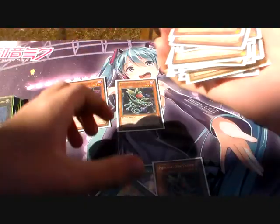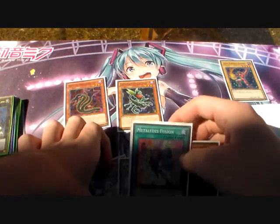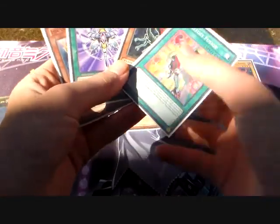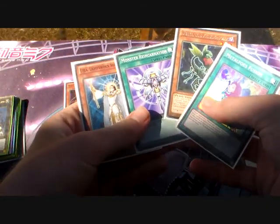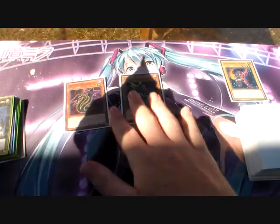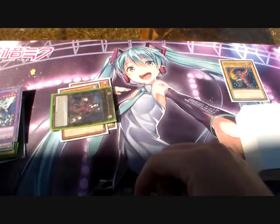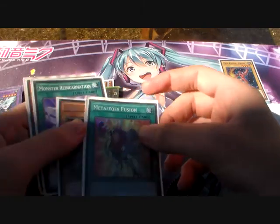So I've just searched out a Metaphose Fusion. Basically that's our hand — we've got a Lyla, a Predator Planet, and a Metaphose Fusion. We've got two monsters on the field and we're going to go into a Dante. So we made a Dante, then we're going to mill off Dante.